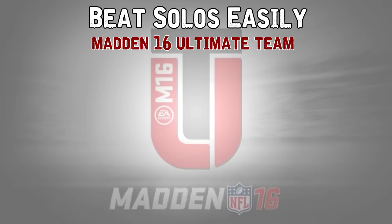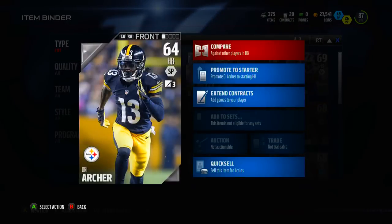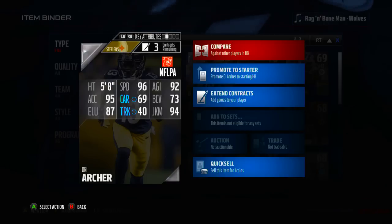First up, get a fast running back. As you're going to see here, Dre Archer is a 64 overall running back you get for playing the first game of the NFL Journey — it's against the Patriots, kind of recreating Super Bowl 49. So definitely play that and get Dre Archer.